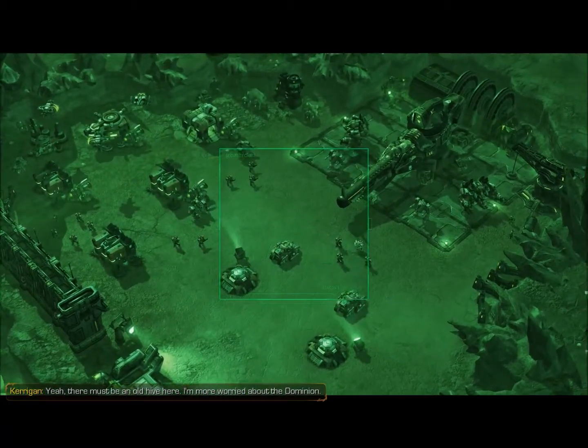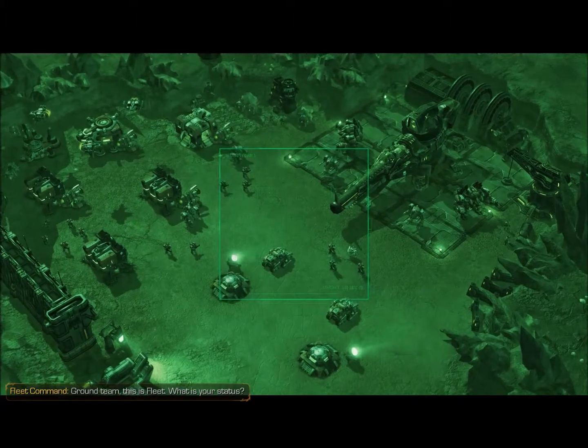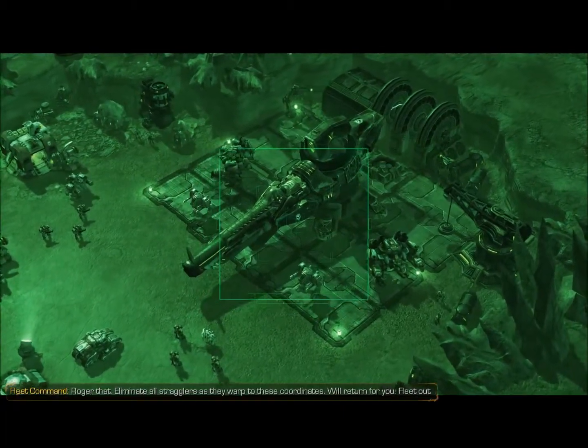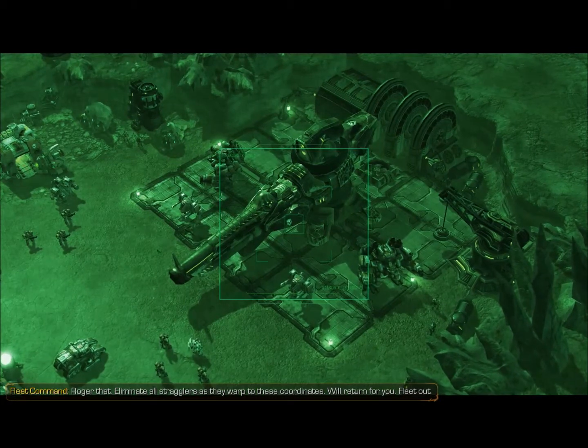There must be an old hive here. I'm more worried about the Dominion. Ground team, this is Fleet. What is your status? Fleet, our base is set up and the Dragon Pulse Cannon is almost online. Roger that. Eliminate all stragglers as they work for these coordinates. We'll return for you. Fleet out.